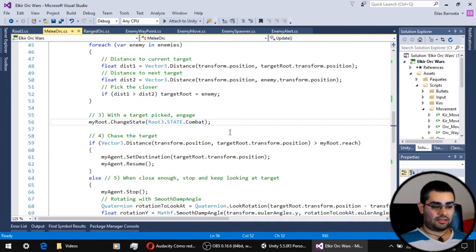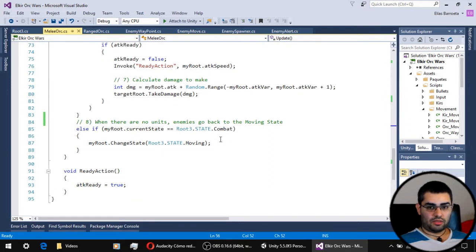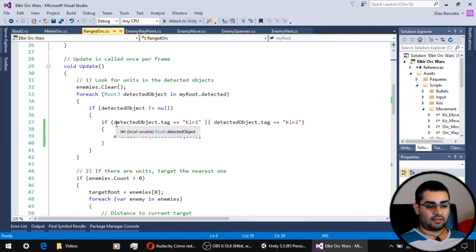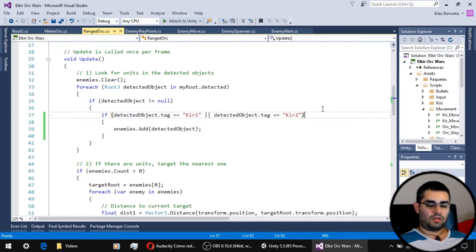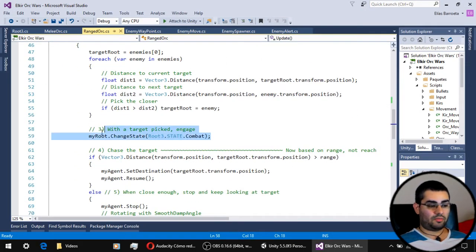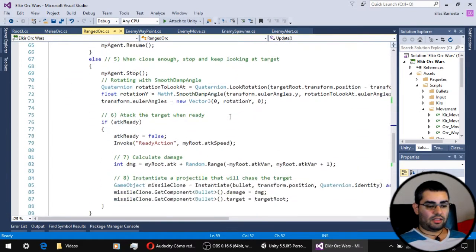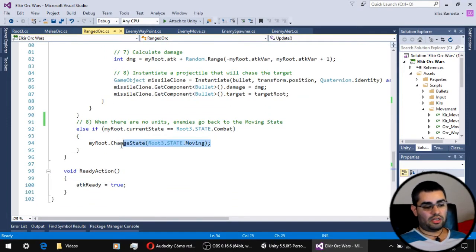The last difference is that when the enemies have no more units on the detection zone, they don't go back to the idle state — they go back to the moving state. And of course, the script for orc enemies has the same three differences: first, the change of the detection tags; second, the change on the state machine's conditions; and finally, the state that the unit goes to when it is no longer in combat.